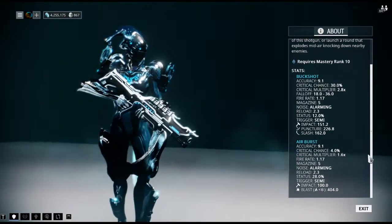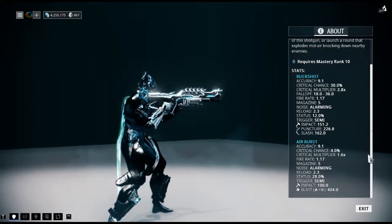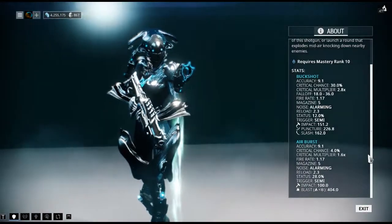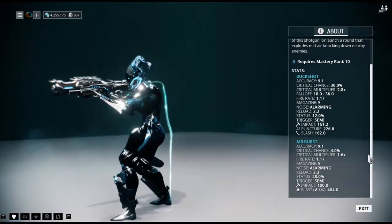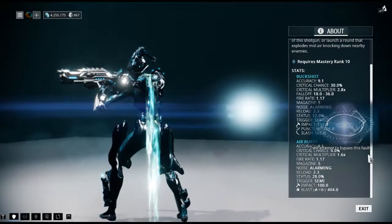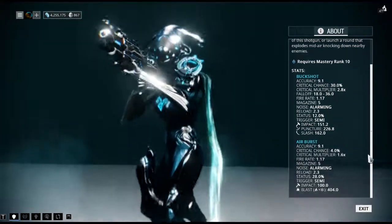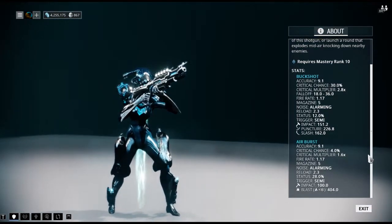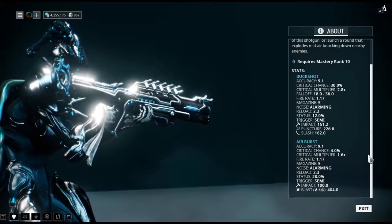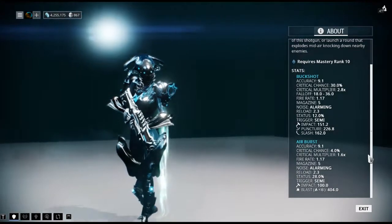The primary fire of this weapon — the shotgun fire — has a very balanced and relatively high stat for impact, puncture, and slash damage. Although puncture damage is the highest of the three, most players modify this gun for slash, as you can imagine, due to the bleeding procs. In addition, it has a very high critical chance of 30% in primary fire and an okay status chance of 12% — not outrageously low but not very high. There are some mods you can put in to take advantage of bleeding procs from the slash damage.